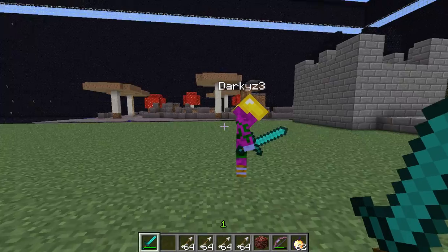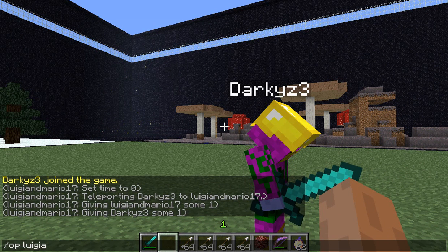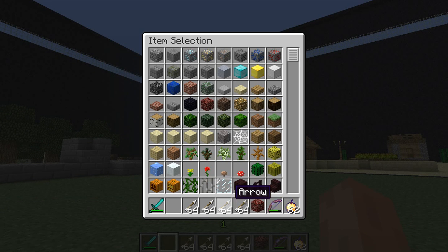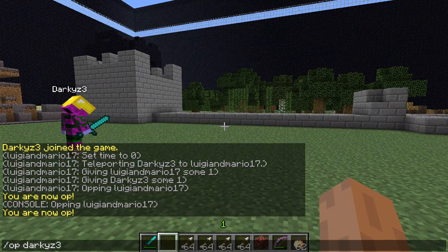First of all, you're probably wondering how to be able to do these commands. You type backslash op then your name. Well, that's probably not going to work in-game, so you want to go to the thing that runs your server — it should be the white window called the Minecraft server exe. In that window, don't type backslash, just type op then your name, and it'll say you're now op. You can op other people like that too.